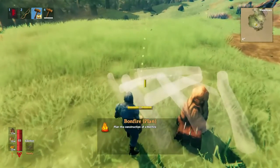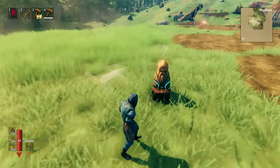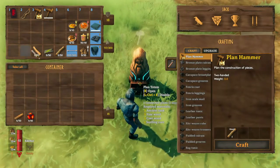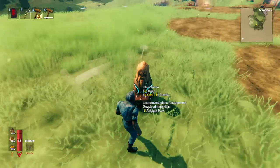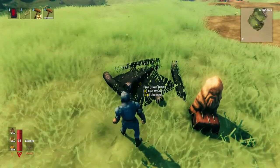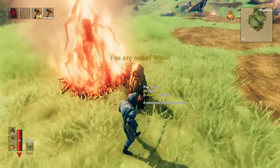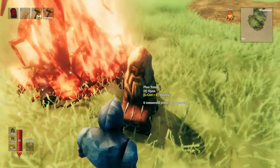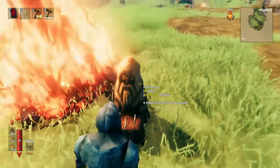You throw your material into this chest here, and it eats it up and builds those plans we saw earlier. I'll make a simple bonfire, then open up the chest and place in the material to make the bonfire. As you see, it just gets eaten up, it vanishes, and then boop — the bonfire's here. When you look at the plan totem, it'll tell you what plans are nearby and also how much material you need to build that stuff.